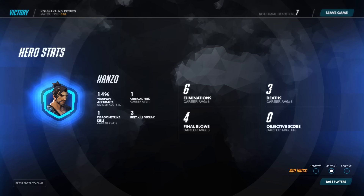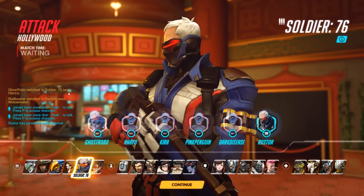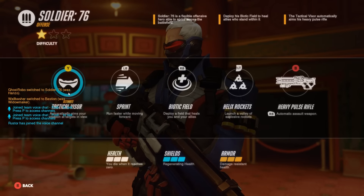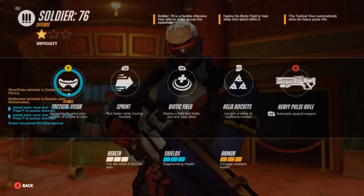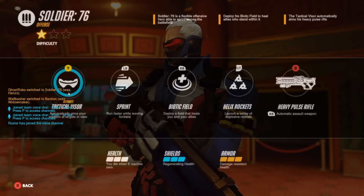Let's go to another round and see if we can continue our streak of super cool characters and super good wins. We get to attack on Hollywood — first time actually playing here. We've skirmished there for a second but now we actually get to play. We'll use Soldier 76, who is the OG guy from the tutorial. He's got a tactical visor that allows him to automatically aim, a sprint that does not run out of juice, a biotic field that heals himself and his allies, and helix rockets that launch lovely projectiles, plus a heavy pulse rifle for his automatic weapon.